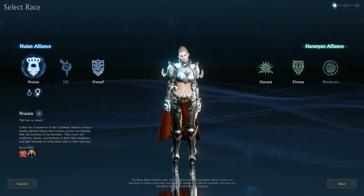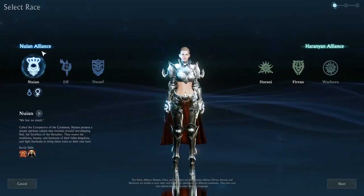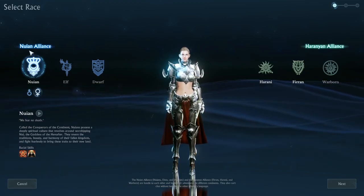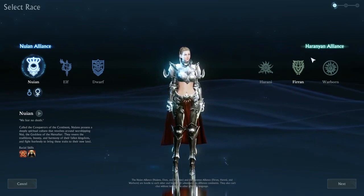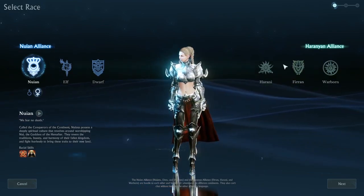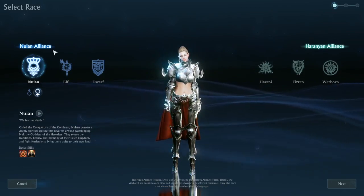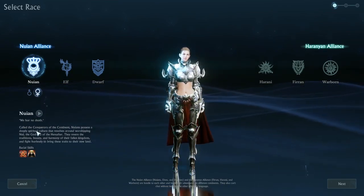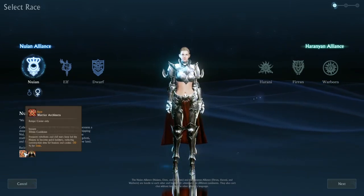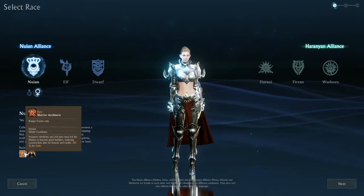It looks like we have two alliances, kind of like Bless Online. There's the Nuian Alliance — forgive me if I'm wrong on the pronunciation, you can correct me in the comments — and the Haranian Alliance. There are three races per alliance, none of them appear to be gender-locked, and each of them have different racial skills. We'll start with the Nuian Alliance on the left-hand side. The Nuian race's racial skills include: they are quick builders with reduced construction time, so they're architects.